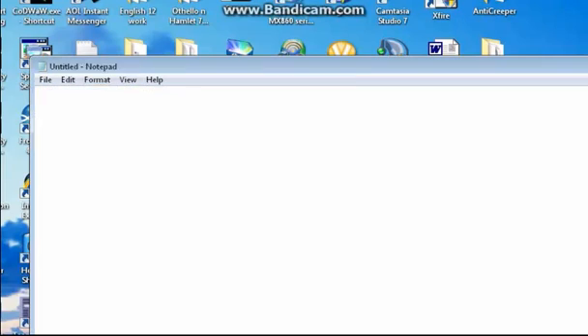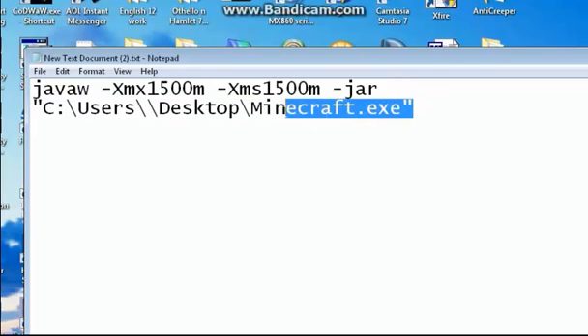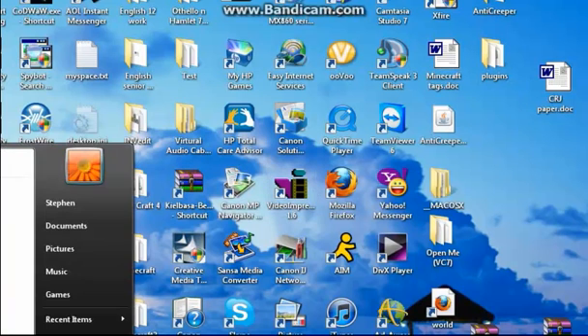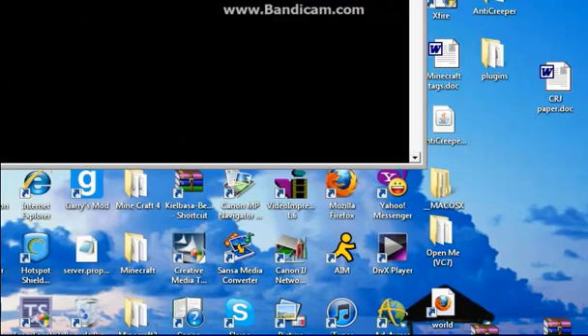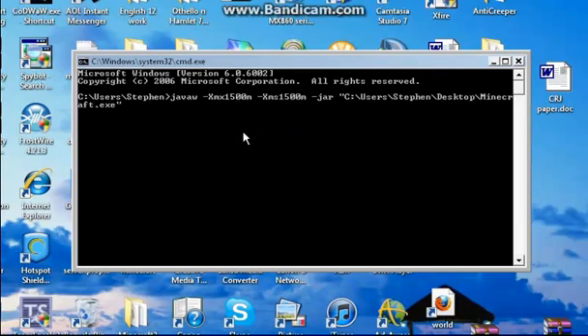So exit out of that. I have a text document saved. What you're going to do is change the name — the name is whatever the name of your computer is. Say you're Bob and your computer's name is Bob, you'll type in Bob. Then you're going to copy everything, exit out of that, go into your Start menu, type CMD, pull up your CMD prompt, right click it, paste, and press Enter. Then your Minecraft server will start again.